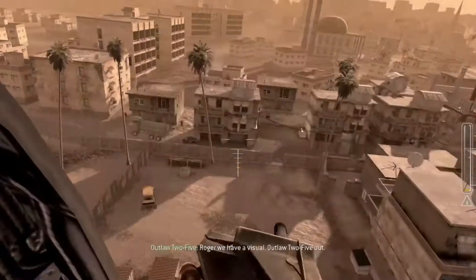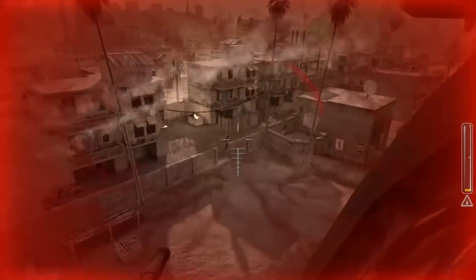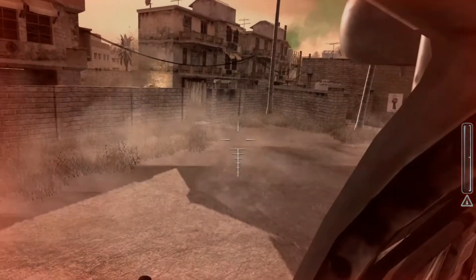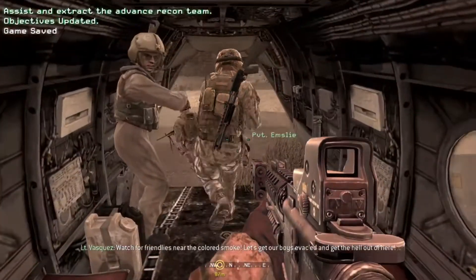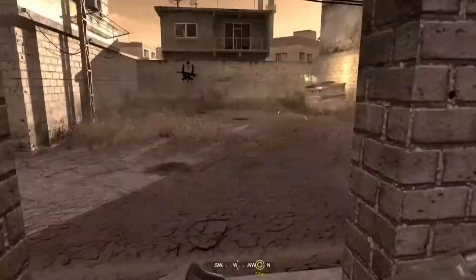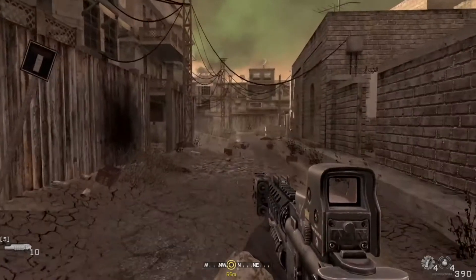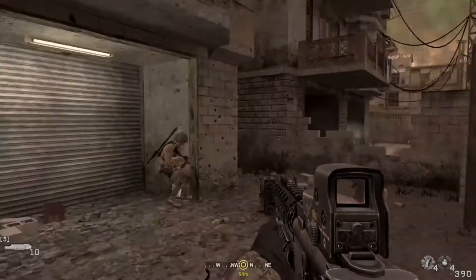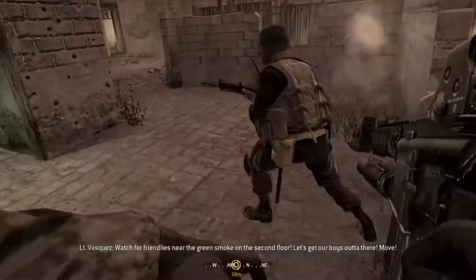Roger, we have a vision. Watch for friendly to see the colored smoke. Let's get our boys evac'd and get the hell out of here. Watch for friendly to see the green smoke on the second floor. Let's get our boys out of there. Move!